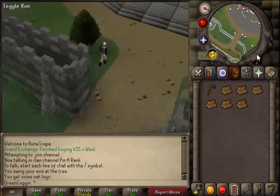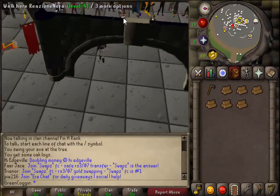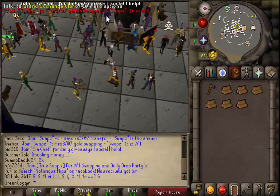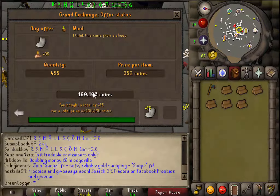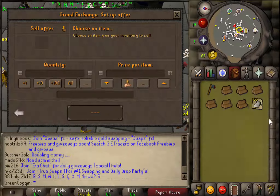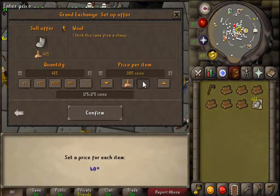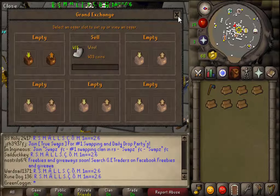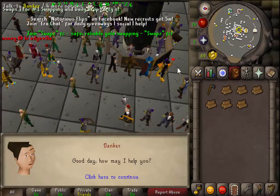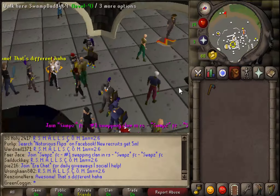So guys, I've just come in - my 455 wool has actually bought. So I'm actually going to go in and insta-sell these. They bought for 160k. I'm going to make much money. So if I sell now I'll make a bit of profit. It's not too much, but it's still something. I'm happy with it.